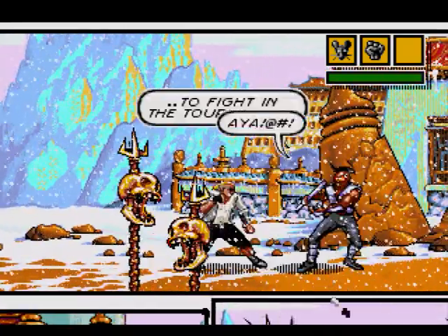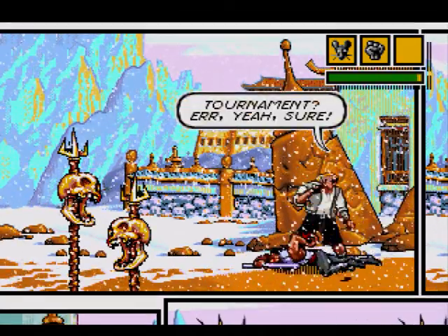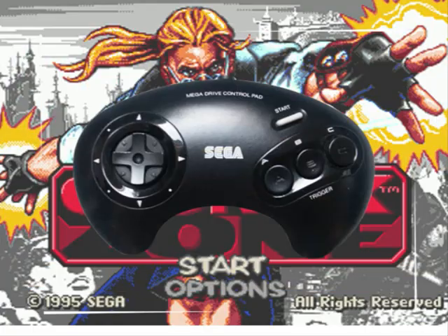The first thing you need to make note of are the controls, which vary depending on whether you're using a six-button pad or a three-button pad. On a three-button pad, A is Attack, B is Jump, and C cycles through your three item slots.